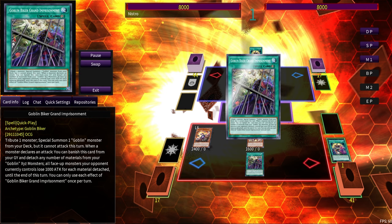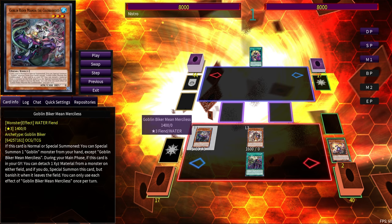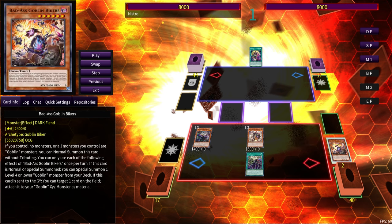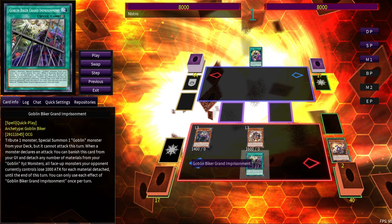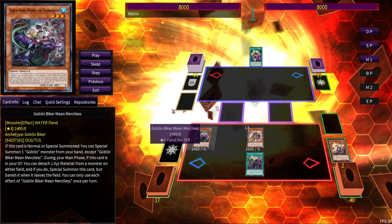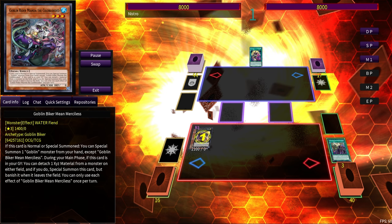We tribute Badass Goblin Bikers to summon Mean Merciless. I've seen some people go for Clatter Sploder here, but what are you going to do with a Level 6 Goblin Biker? Nothing. Fiendsmith is self-contained and can make two Level 6s without it. Badass has fulfilled its purpose: it got us to Dug Charger, which got us to this sick new spell. Grand Imprisonment is a definite two-to-three-of. Now we go Mean Merciless, setting up the same way Tour Guide does — two Level 3s with Mean Merciless having not used either of its effects yet.